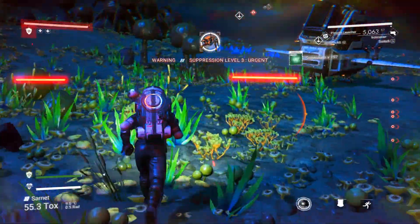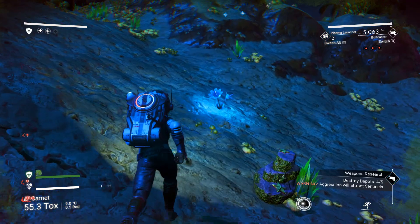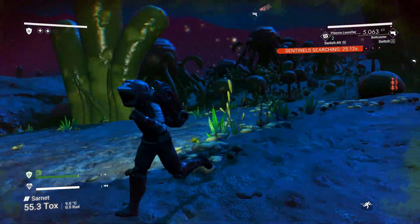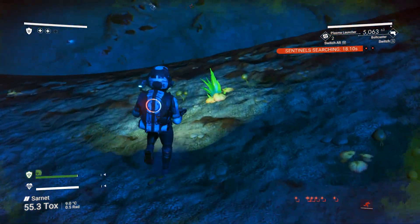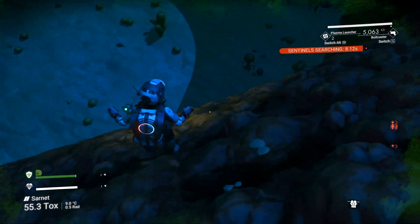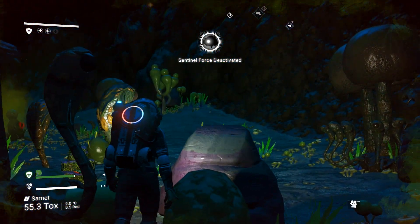We destroy the thing. Okay, I'm running, I'm running — I'm gonna hide. Problem is I need to destroy one more depot, I don't have a depot. The sentinels are searching, I'm gonna hide over here. Don't follow me, don't look at me, or try to find me. Sentinel force deactivated — okay, deactivated.